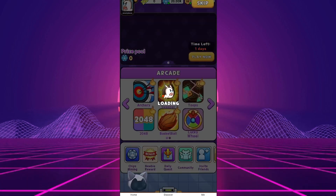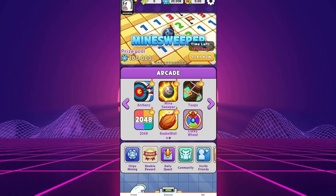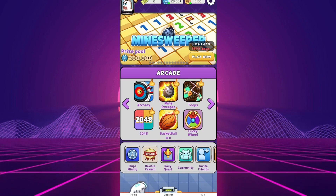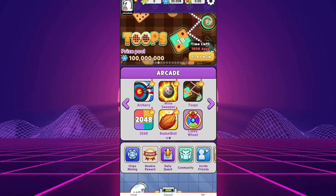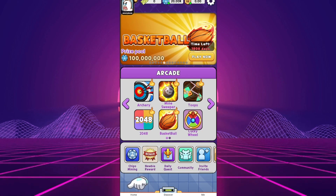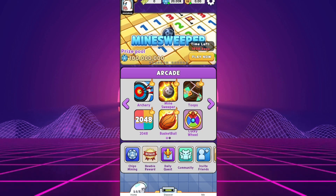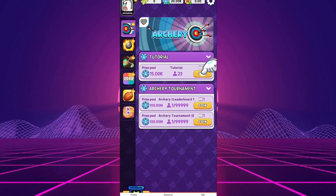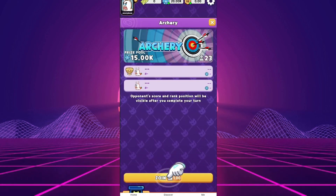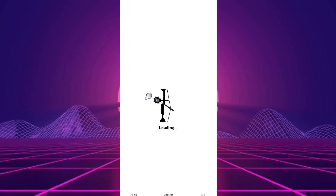Finding MonsHub is easy if you search for it by name. No registration is needed initially, but your information will be required when you try to withdraw. The app offers various mini-games to earn coins, which you can exchange for rabbits in the main game to get diamonds, which can be converted to crypto. The interface includes a menu to navigate your games, your account, and withdrawal options. However, the app bombards you with unavoidable ads.